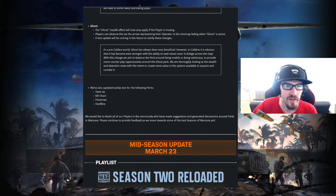For Ghost, which is also a surprising change: the Ghost stealth effect will now only apply if the player is moving. Players can now observe this via the arrow representing their operator in the minimap fading when Ghost is active. A text update will be coming in the future to clarify those changes.